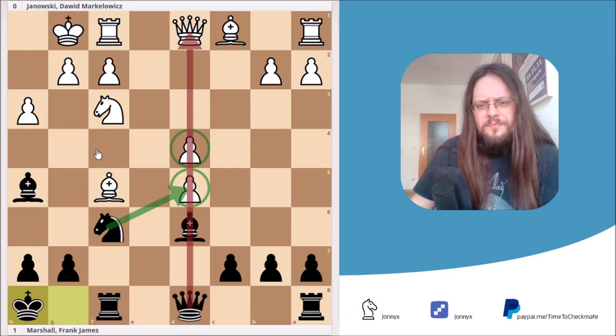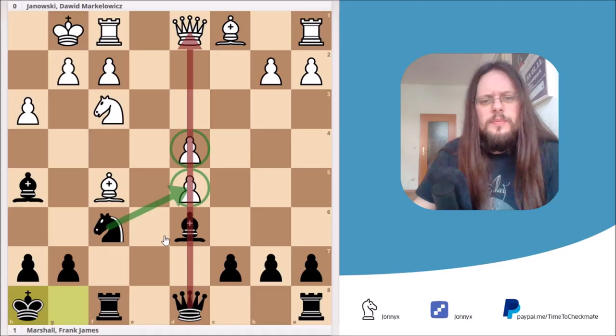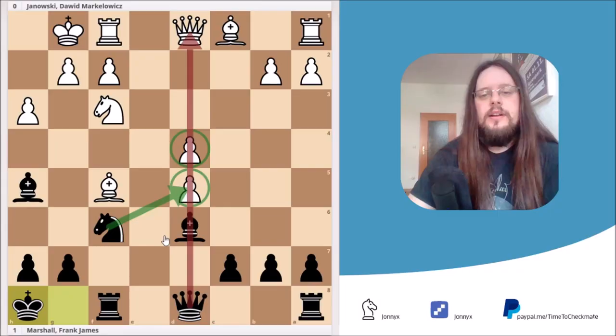Interestingly, this position was reached by Frank James Marshall himself at least six times in over-the-board games. And with the Black pieces, he scored three wins and three draws — so he managed to get the best out of the position. That's probably because he was a very strong player and his opponents simply weren't on his level. If you want to know more, I'd advise you to check out his games — they're quite entertaining.